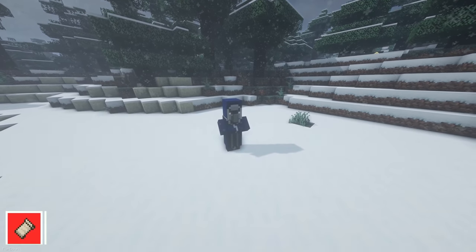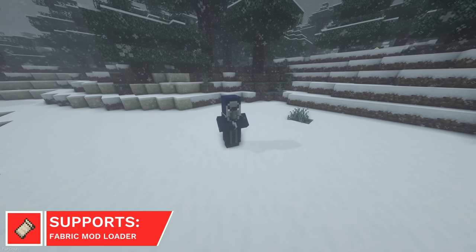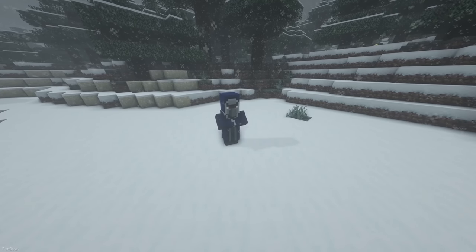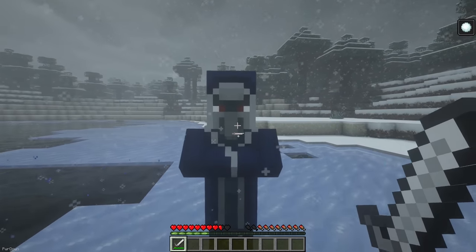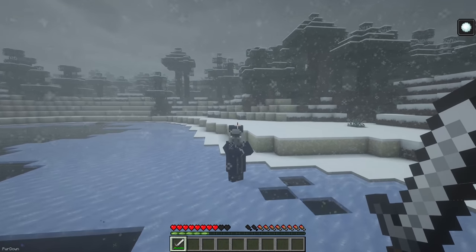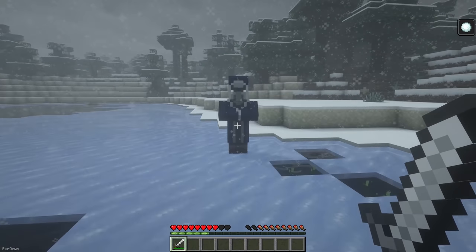The Chillager is a new mob which was included in the Minecraft Live 2020 vote. You'll find them spawning in cold or mountainous biomes, where they'll attack you on sight. They'll throw snowballs at you, which slow your movement and attack speed. There's also a few options in the config settings where you can change their spawn settings.